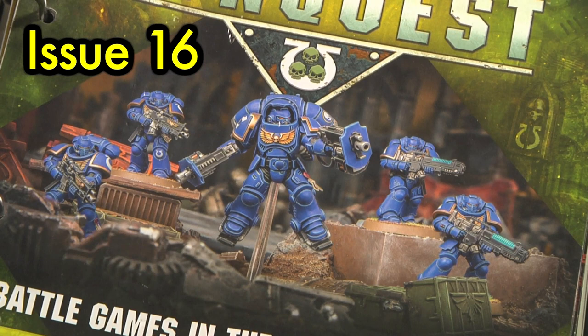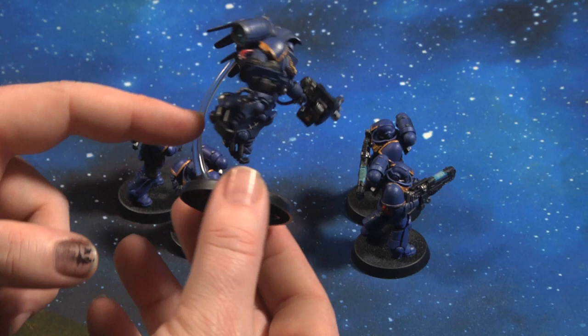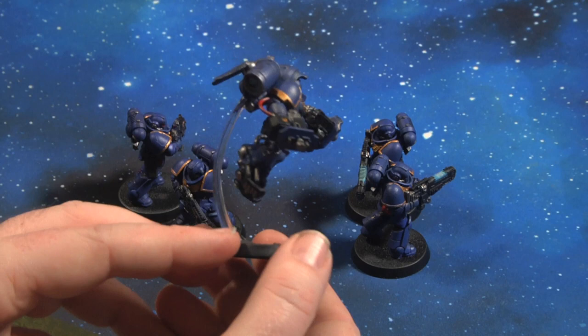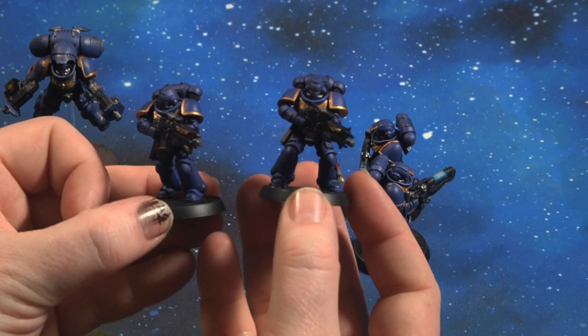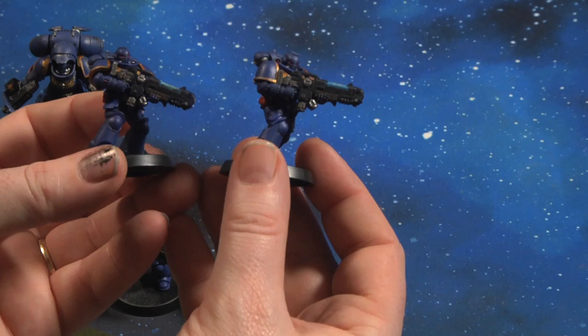Issue 16 comes with an Inceptor, two Intercessors, and two Hellblasters — five Primaris Marines total. A good issue to find if you're out in the wild. The Inceptor comes out quite well with his little transparent guide tube, though be wary that other issues with Inceptors may not include that piece. One of the newer miniatures from Games Workshop — quite a good value issue.